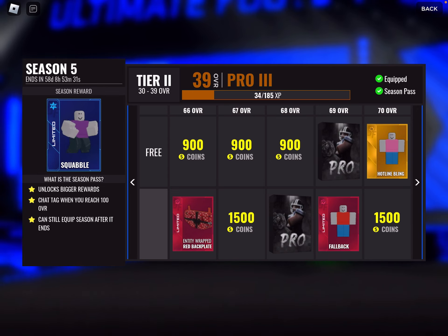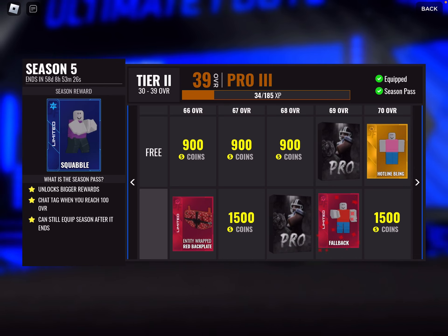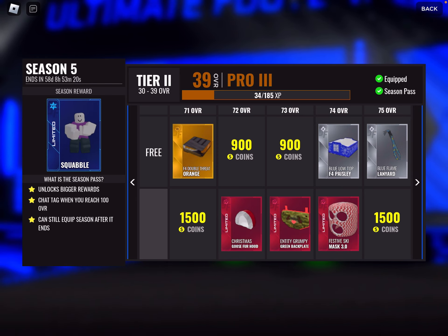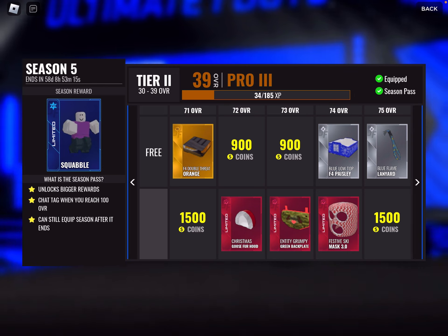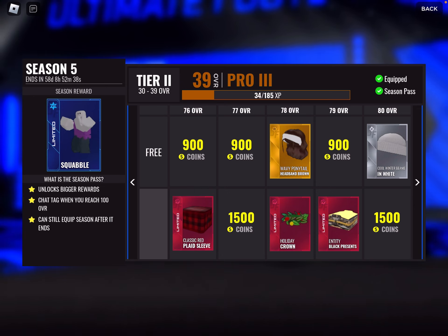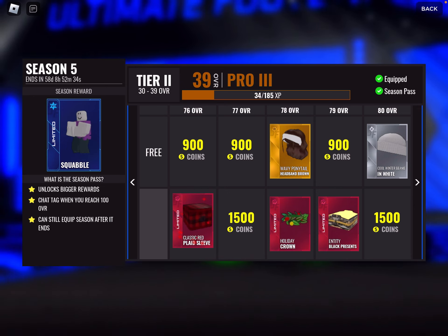Another wrapped backplate. This time it's a red and black fallback emote — so you just fall over and do a back roll. Okay, it's cool. Three items in a row at 72, 73, and 74 overall: Christmas goose fur hood — I like that — then a mid backplate, and festive ski mask. So if you're gonna rob a bank in December, get your Christmas beard on, put on the festive ski mask. Plastic red plaid sleeve — it's like pajamas, great Christmas item.